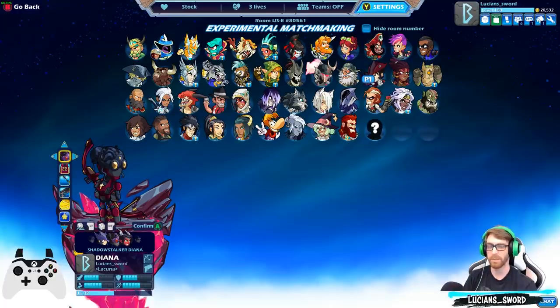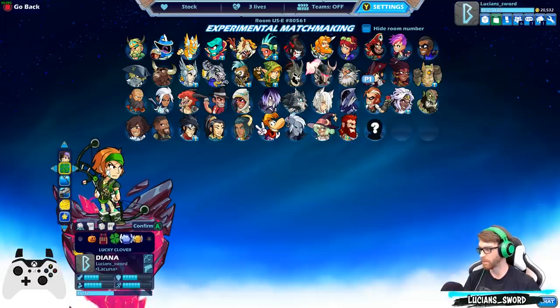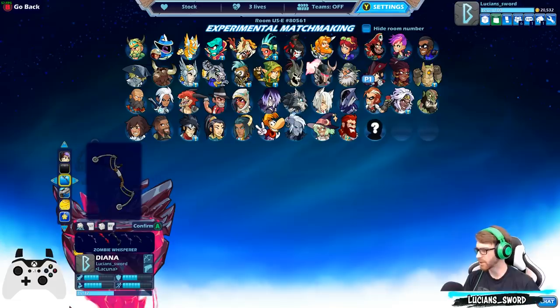Not all of them are that great, but they're pretty sweet. I think I have every skin with Diana because she's one of my favorite legends. This is my favorite one — Survivor Diana — so I'm just going to leave her with that. I like the bow.